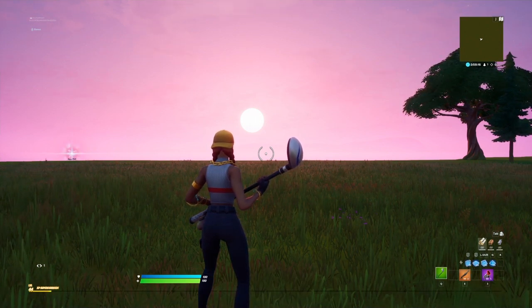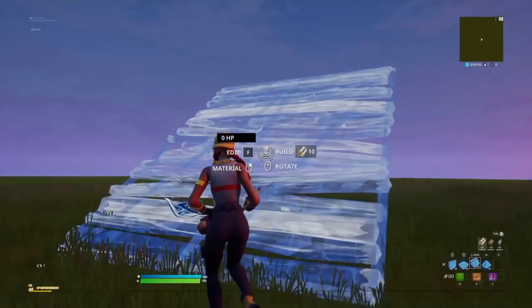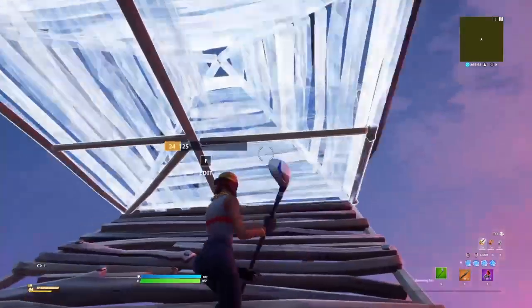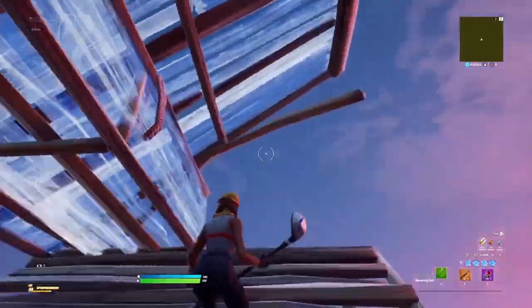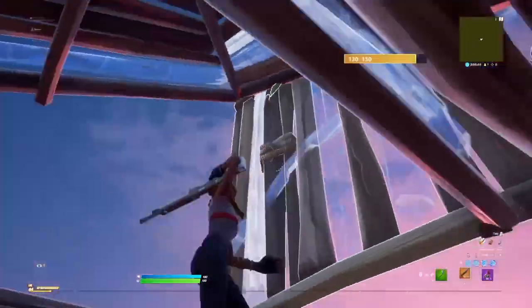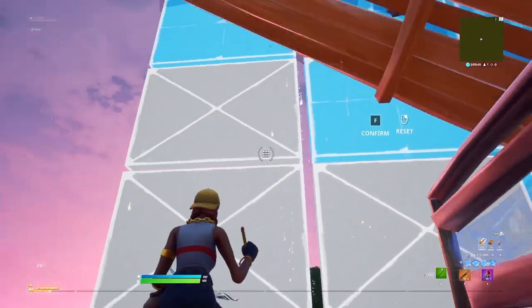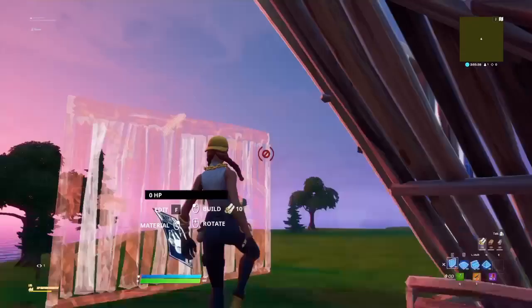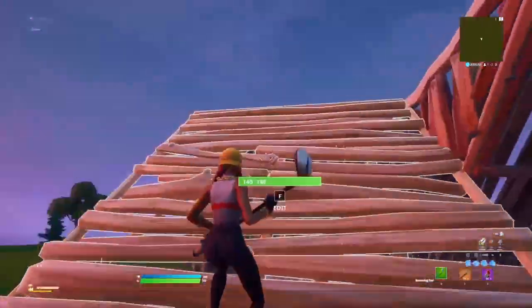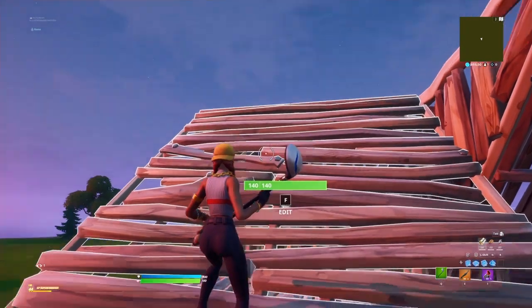All right, catching on the first one. All you gotta do is place your pyramid and your floor — double edit just these two tiles. You could do more but it looks cleaner this way. Then place a wall right here, and do this little triangle edit — this little peanut butter edit. Then jump, place the wall and stair, and you can place the floor if you want — you don't really need to, but I do sometimes.